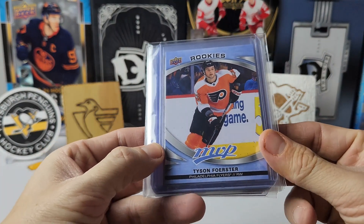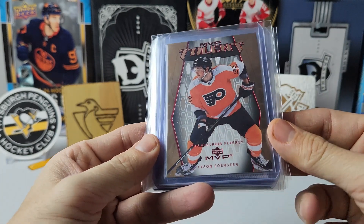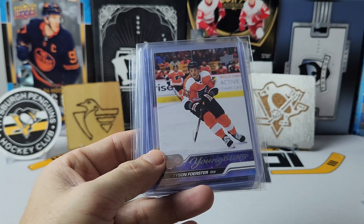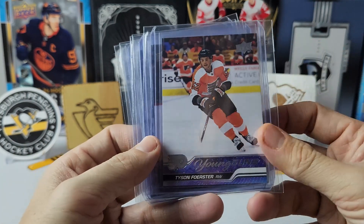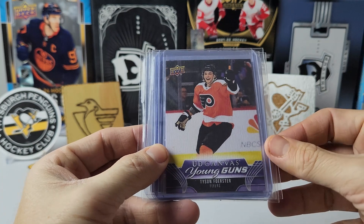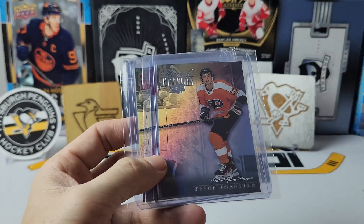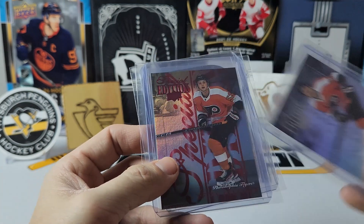First up we have the MVP rookie, then the MVP talent of Tyson Forrester. We have the glossy bronze young gun — we already know who it is. I think I've pulled six or seven of his young gun now. I also got the canvas young gun which I picked up off eBay, and we have the debut dates.